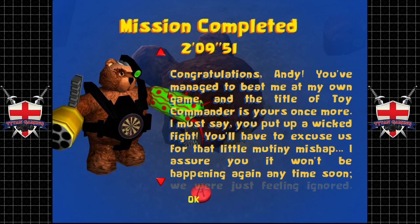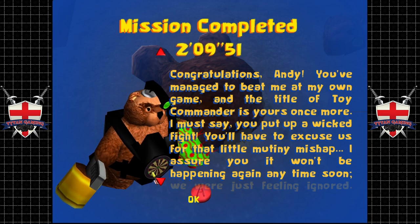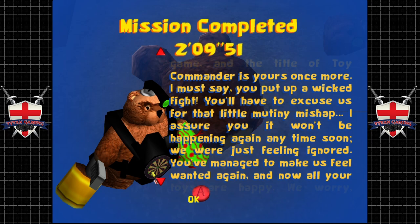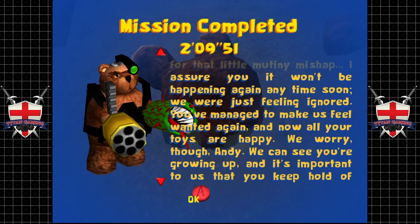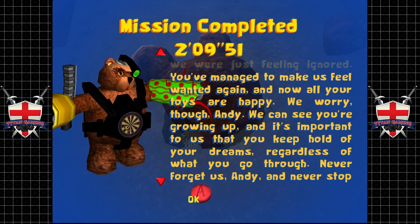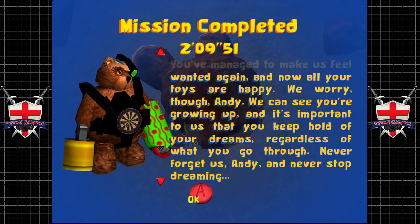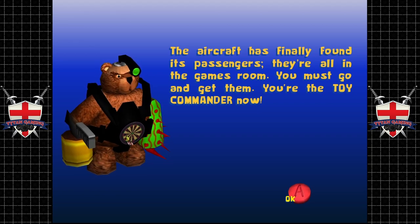Huggy Bear is no more. 'Congratulations Andy, you've managed to beat me at my own game. The title of Toy Commander is yours once more. I must say you put up a wicked fight. You'll have to excuse us for that little mutiny mishap — I assure you it won't be happening again. We were just feeling ignored. You've managed to make us feel wanted again and now all your toys are happy. We worry though, Andy — we can see you're growing up. Never forget us, Andy, and never stop dreaming.' I wonder why he keeps saying that.